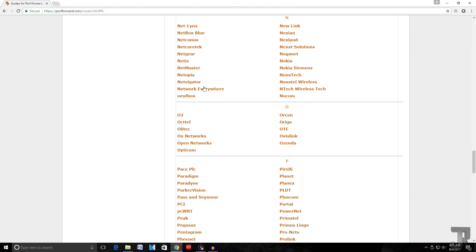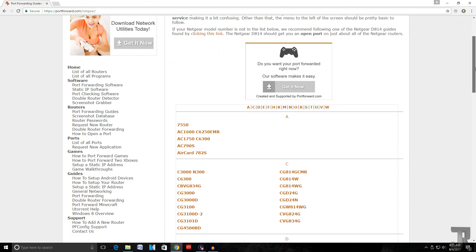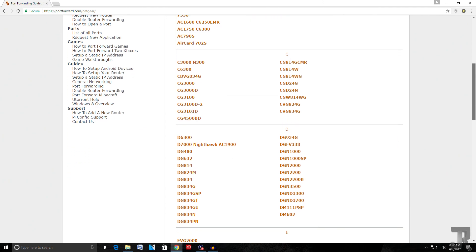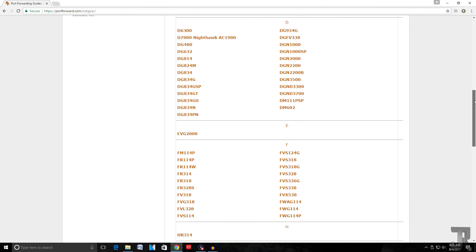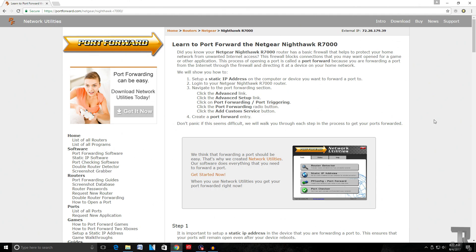On this web page you're going to have to click on your router manufacturer. Mine is Netgear, so I'm going to hit 'N,' scroll down to the N's, and click Netgear. Then it asks for your model — what model is your router? It either goes by brand name like AC1900 Nighthawk, or in my case the actual model number, which is the Nighthawk R7000. I scroll down, find Nighthawk R7000, and click on it.